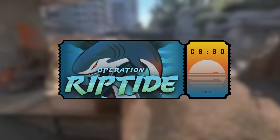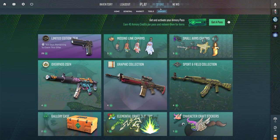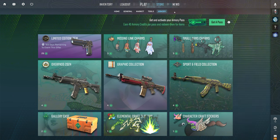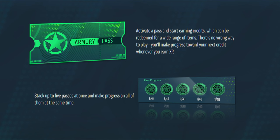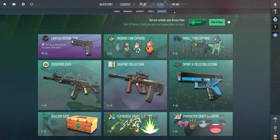The biggest update of the year from CS2 just dropped and it's not an operation. They're calling it the Armory, which is kind of like an operation, but not really. You buy the Armory Pass and just like an operation, you gain XP and play the game as normal to be able to earn stars to unlock things in the pass. So without further ado, let's just see what this Armory Pass has to offer.